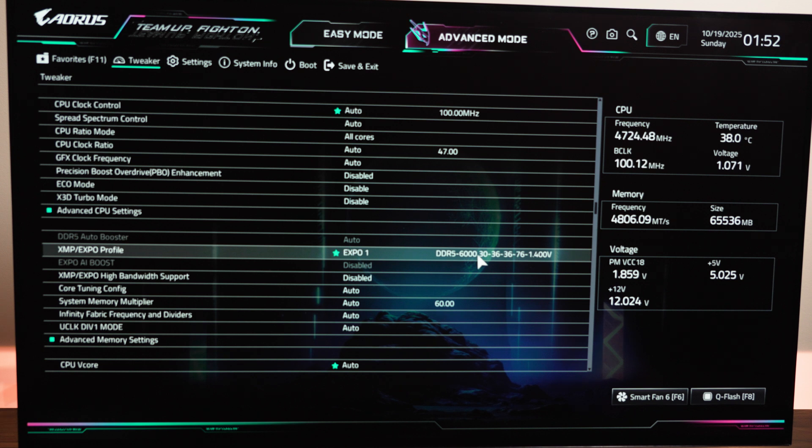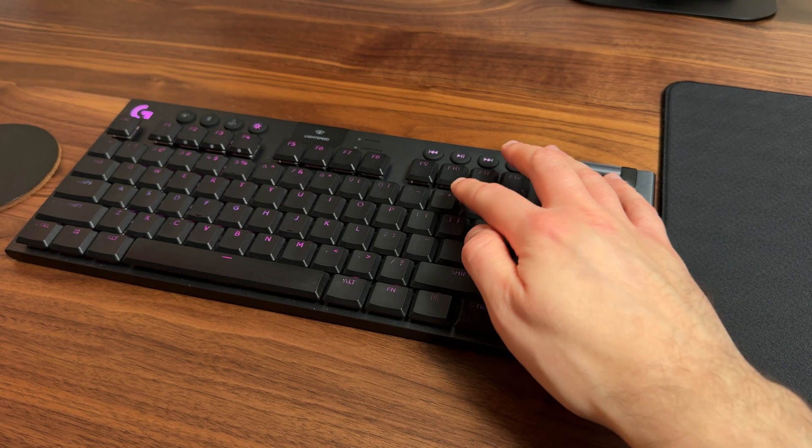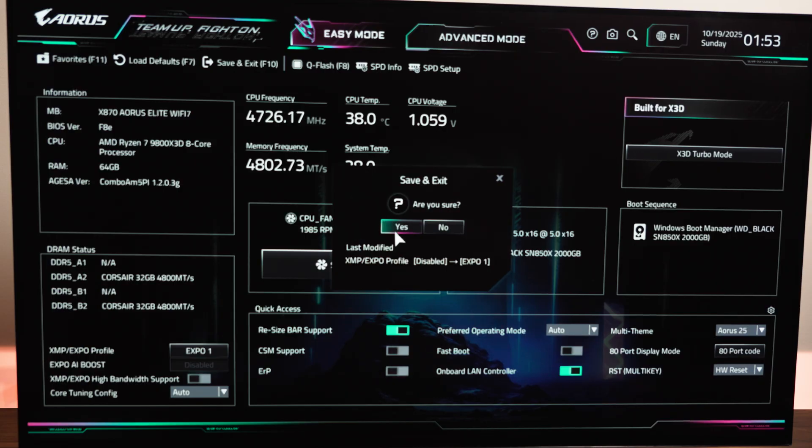Now that you've enabled your Expo or XMP profile, check that Resizable Bar support is on. This lets your GPU and CPU talk more efficiently, sometimes giving you smoother gameplay for free. Now we'll do a quick save and reboot just to make sure the PC boots safely and the settings we've just changed didn't affect anything. Congratulations — with just a couple of settings, you've got some extra performance.